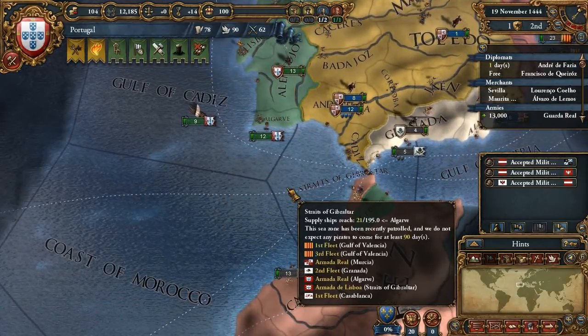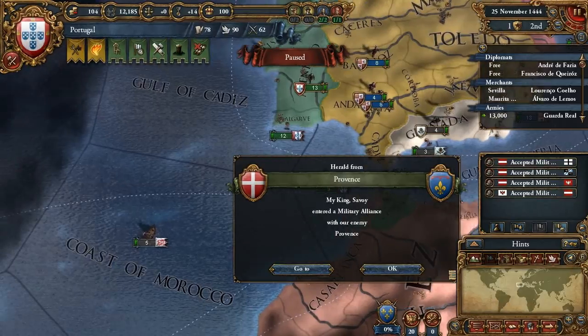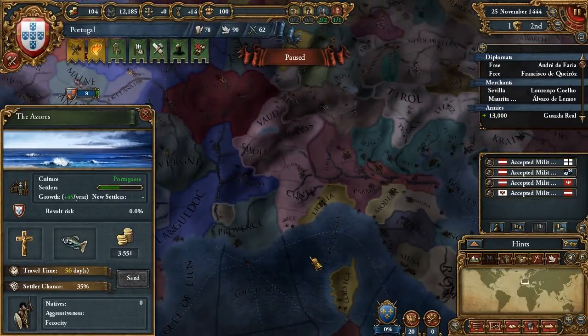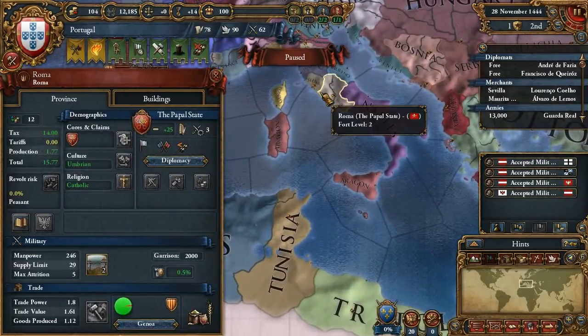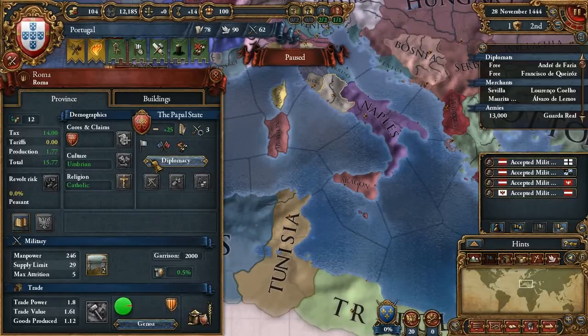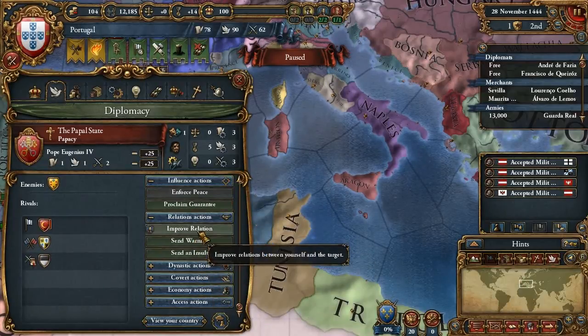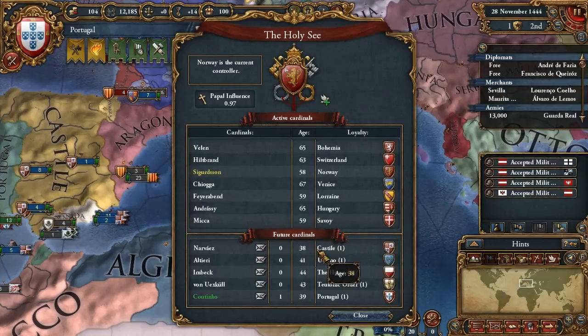Let's pick up some speed. We're getting fish — well, I was hoping for a better resource to randomly generate here, because fish is not exactly brilliant. I'm actually gonna try increasing our influence with the papal states, because that way we can get someone to improve some of these things. For each cardinal we have — and it seems we have one cardinal already — basically for each cardinal we manage to get active, we get a bonus of some sort.